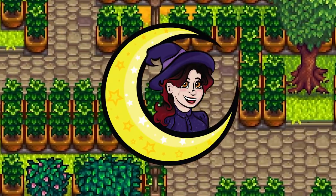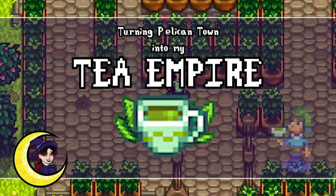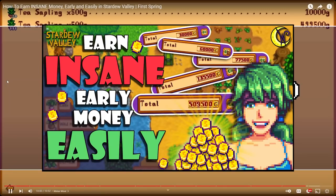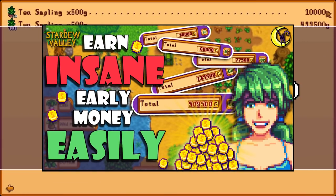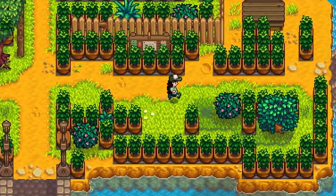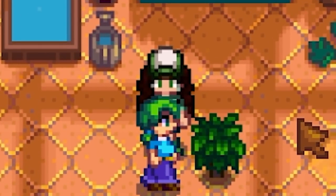Hey, hi, howdy, and hello friends — it's Wickety here, and I just made a massive tea empire all throughout Pelican Town. About a month ago I showed you all about making some insane early money from tea saplings, which kind of gave me this crazy idea: I want to make Caroline seriously regret becoming friends with me.